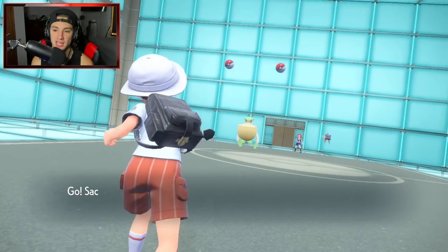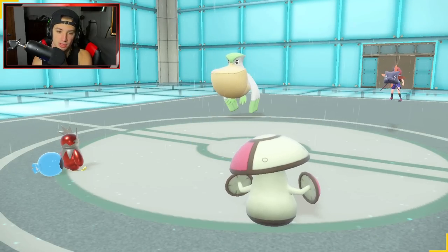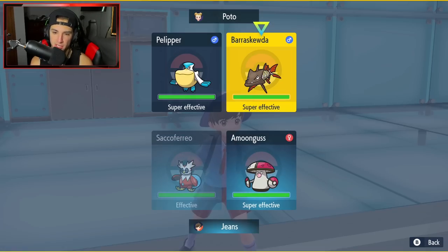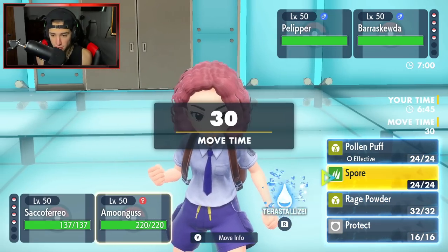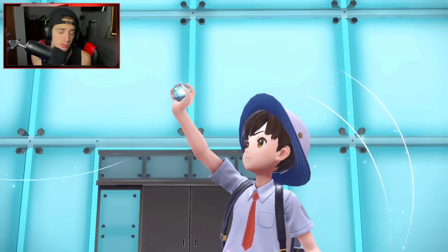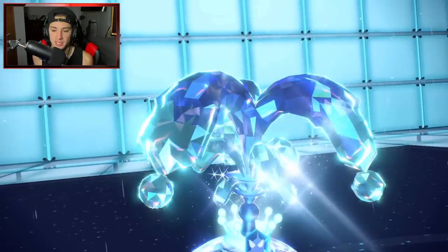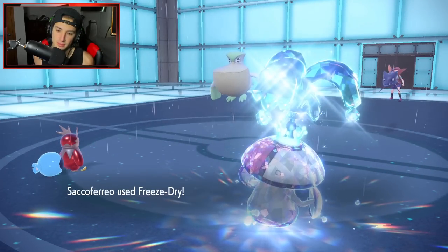The opponent leads Barraskewda and a lovely Shiny Palafin. Hurricane is obviously an option. Freeze Dry is a great option for us. I could Terastalize into Ghost. We have a Citrus Berry so I'm just going to Freeze Dry. I might try to Spore the Palafin. I'm thinking of Terastalizing Amoongus — seems like the play. I'm going to ride my support and Terastalize Amoongus. He's probably expecting Delibird Tera — nah, it's support Terastalization! Barraskewda ends up protecting. Palafin probably goes for Hurricane and blocks Freeze Dry. He sets up Tailwind — that's a little scary.